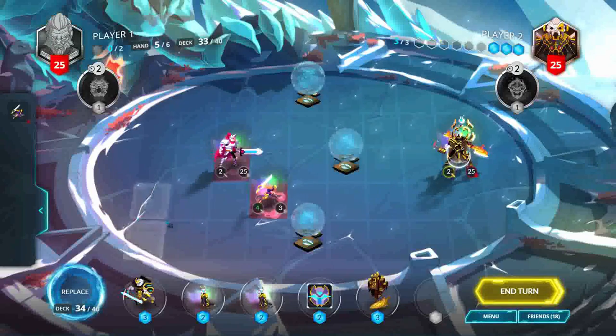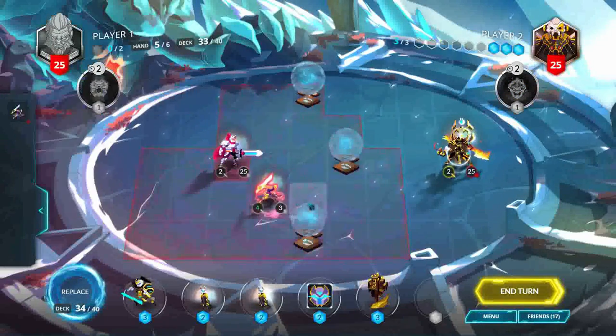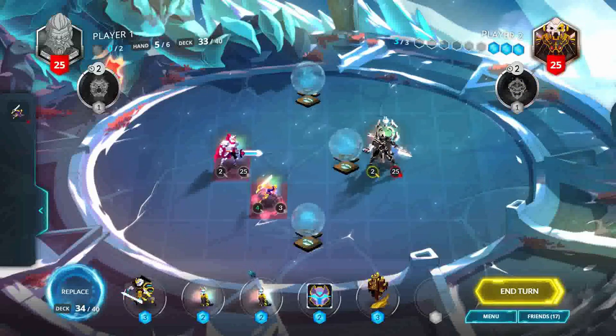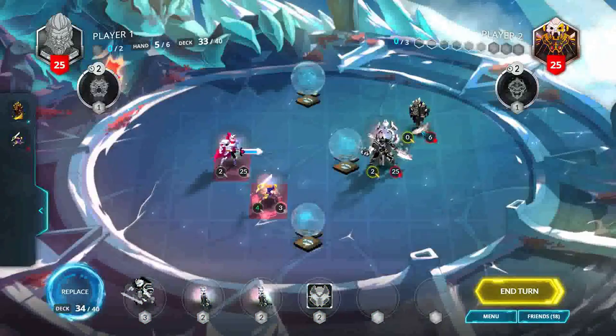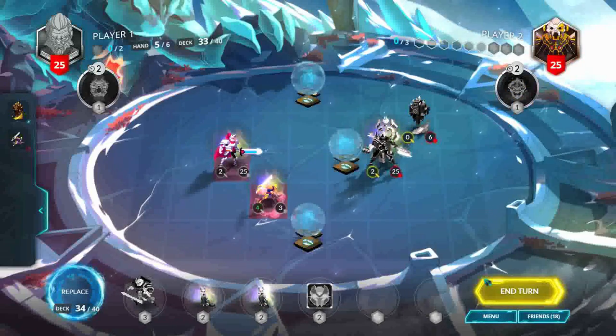Going second is often preferable, since it lets us place a Fireblaze Obelisk sooner. There are a couple ways to do this, however the most important part is to play around effects that punish our placement. Stepping toward the middle can let us contest the board more easily, however we are more vulnerable to effects such as Lightbender this way. Placing the Fireblaze just out of normal minion reach allows us to dodge Lightbender and gives us more space to play with next turn.